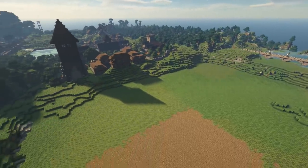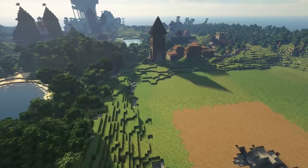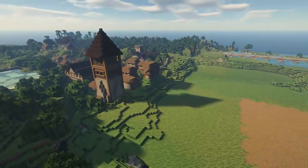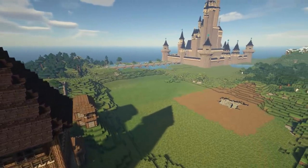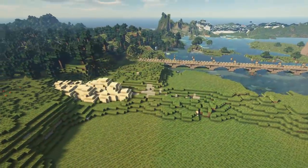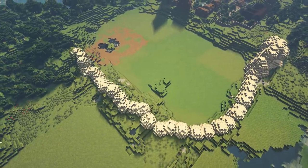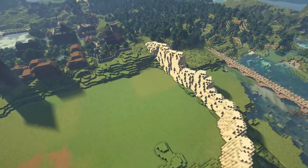We're going to be building a country manor today, something you'd find in the English countryside or kind of just western countrysides around the world — Europe, etc. We've got a flat area, but one thing I wanted to do before we start is build a wall between this area and the Disney castle. The Disney castle's a big build that's going to impose on what we're doing over here, so I need a barrier to stop it being in the background all the time.